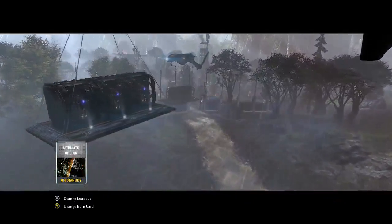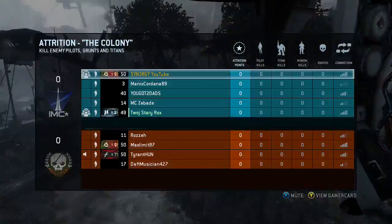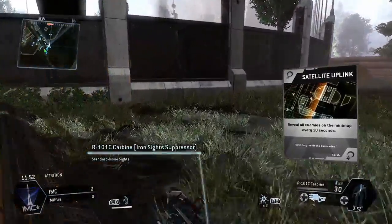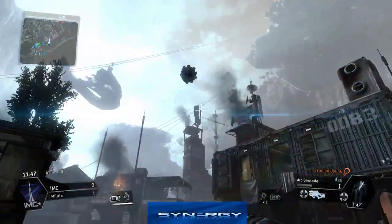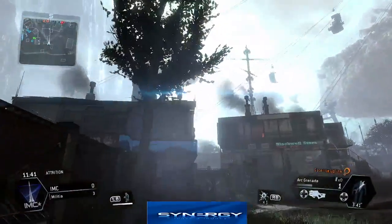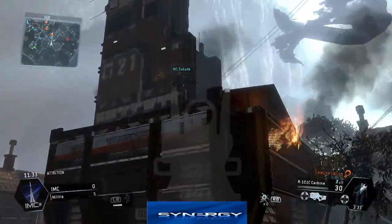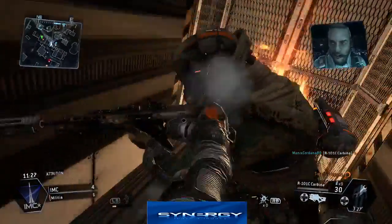We're basically going to teach you what to do and what not to do. Small things, for example — the burn card I'm using is satellite uplink. It's not the best burn card, it only refreshes every 10 seconds. So what you want to be careful of is just don't run in there willy-nilly. I'm using a different route this time — going straight through the middle. And there you go, we know they're on the route, we've got eyes on the guy to the left side.